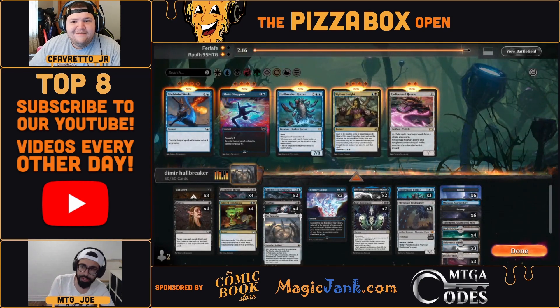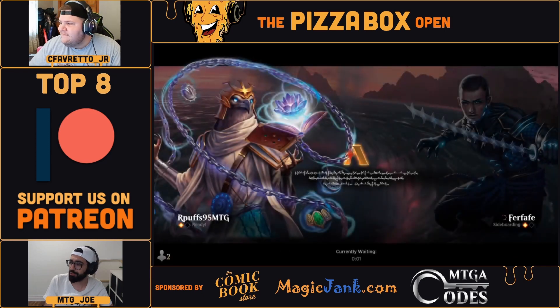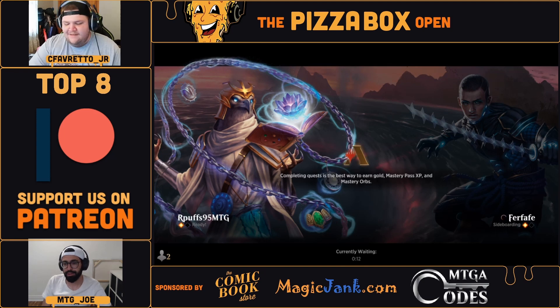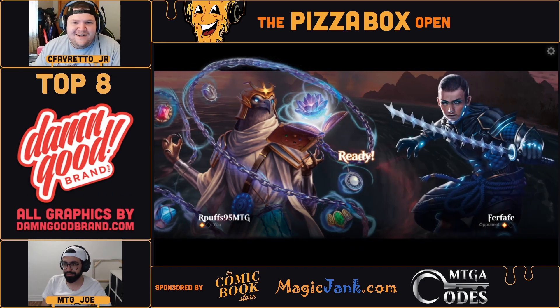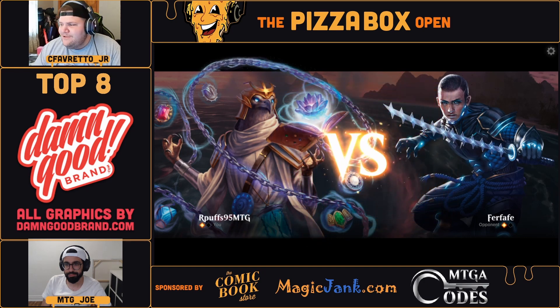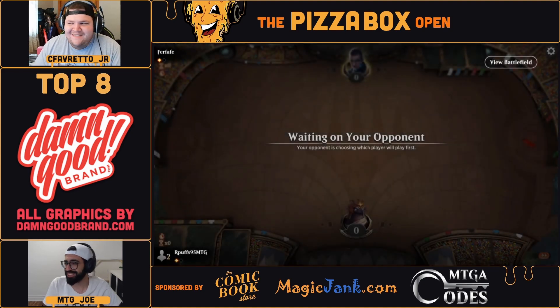While we go to sideboarding, folks in chat we are giving away four giveaways for some Secret Lair codes, so if you are looking to upgrade your decks with the sweetest cosmetics, type 'pizza' into the chat now and get those Secret Lair codes. Thank you to one of our sponsors, mtgacodes.com, for the awesome Secret Lair codes for us to be able to give away today.